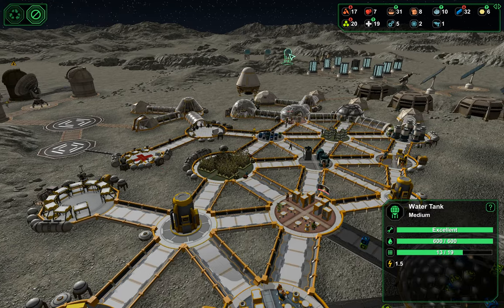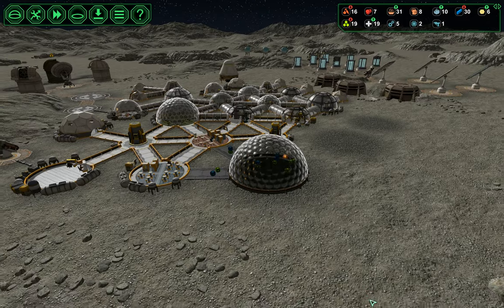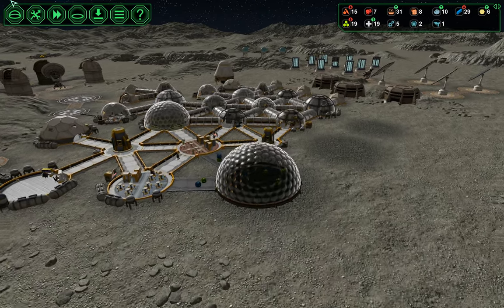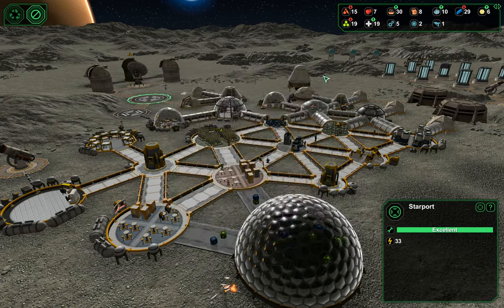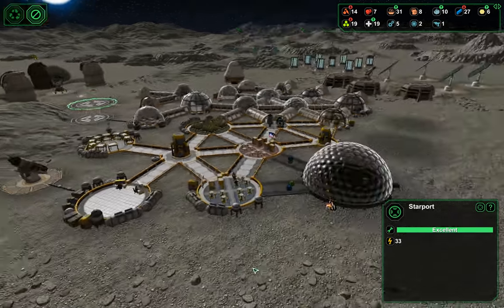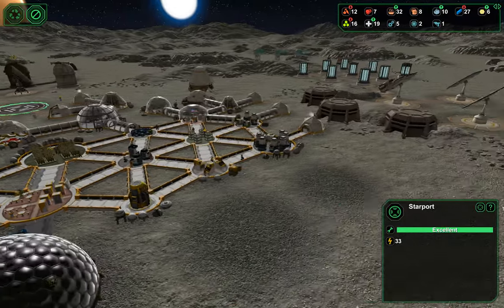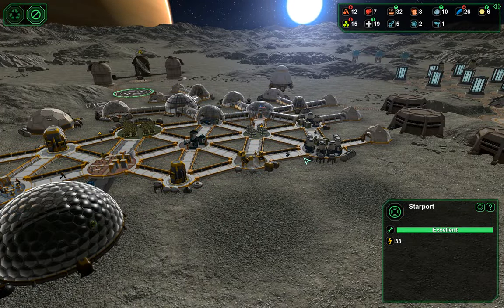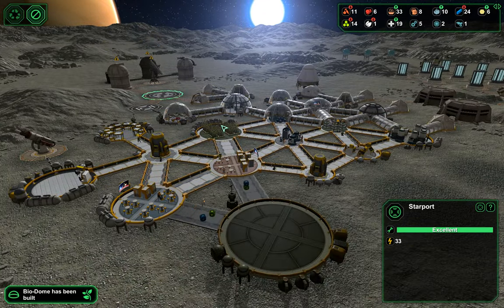What about water? I'm going to leave the water and the power the way it is for right now, but that's something we need to keep an eye on. Now that we're increasing our population and we're going to have a large storage and another processing plant, I think we're just going to stick with the wheat and tomatoes that we've been making.